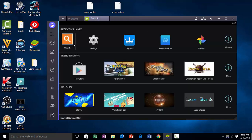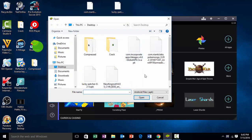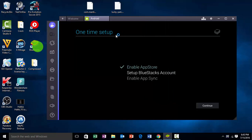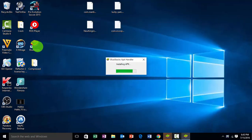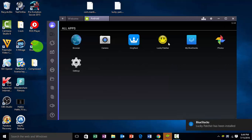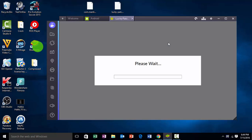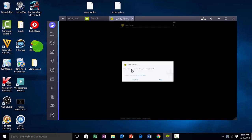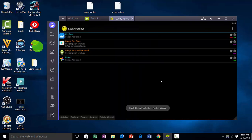Now it is time to install Lucky Patcher. Just click on the APK option and locate your Lucky Patcher file. After it installs, click on All Apps and click on Lucky Patcher. Wait a few seconds. It will ask for superuser permission — just click on Allow. Lucky Patcher does not work without root, so since we have already rooted our BlueStacks player, you can see that permission has been granted.